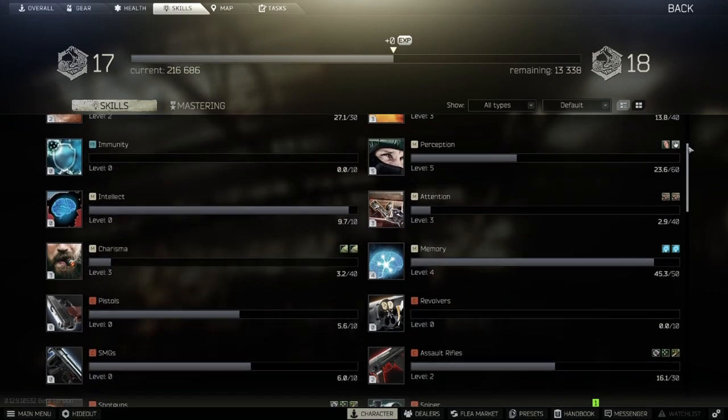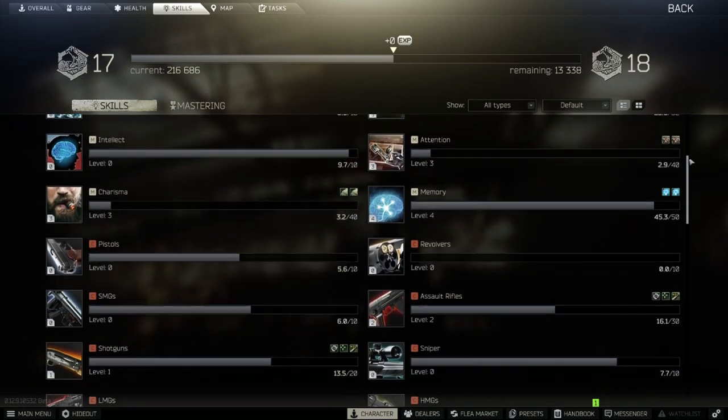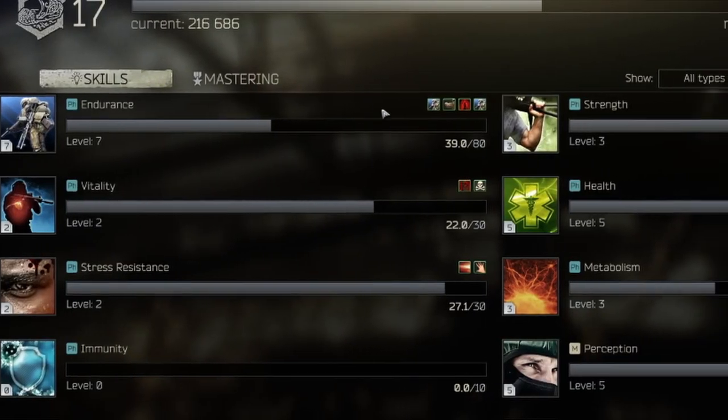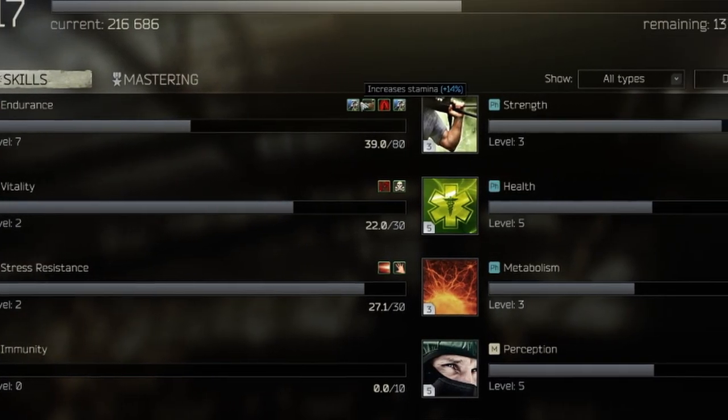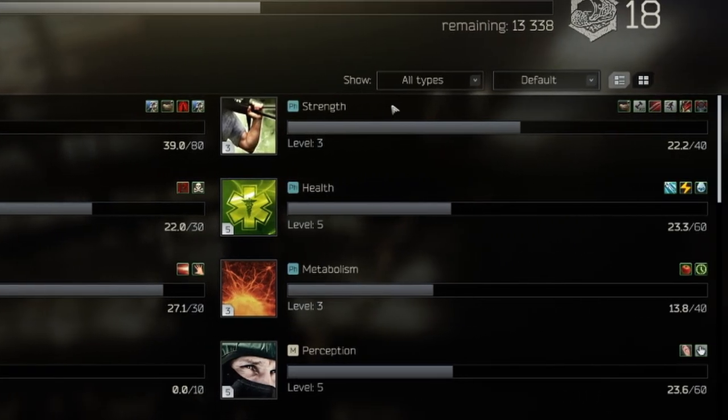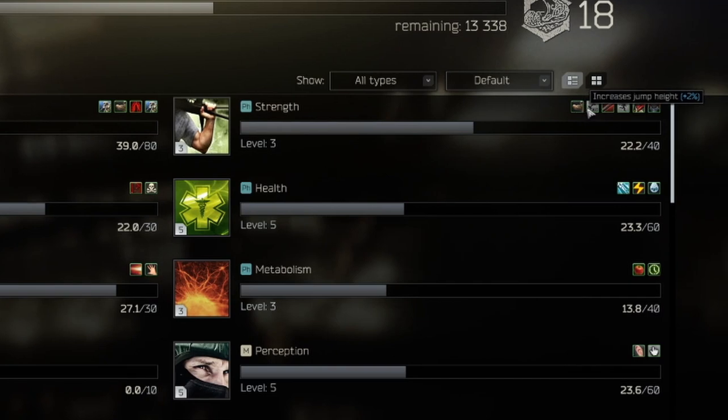Last but not least, we have player skills. You've got things like endurance, reloading, strength, and the list goes on. In short, the more you use those skills in raid, the more XP you get for them and the better you become — whether that's reloading faster, sneaking around more quietly, carrying more loot before getting winded, or even falling from greater heights without breaking your legs. Every skill can be leveled up to level 51, at which point you'll receive an elite skill bonus ability for that skill.